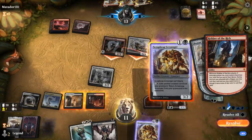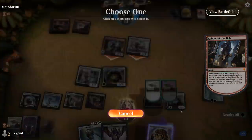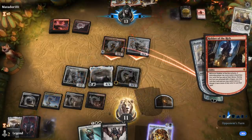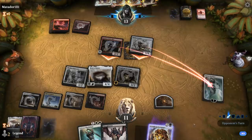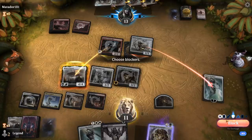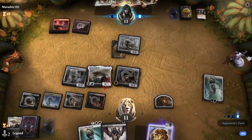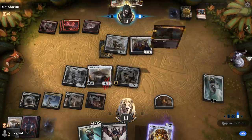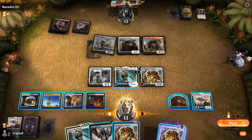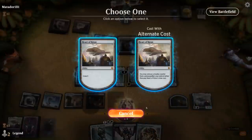Both Robbers go at Gideon, and we want to crew Heart of Kiran, then block one Robber of the Rich, which finds a Toolcraft Exemplar. There's also an argument for blocking the Courier, but if they refill their hand I've got a Thoughtseize I can put to use. We get some more Scrap Heaps, so I can bring back Scrap Heap and crew Heart of Kiran using one of them.